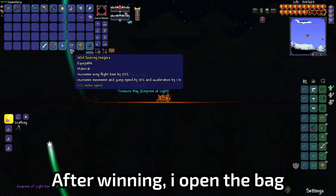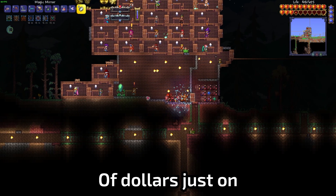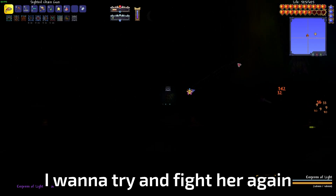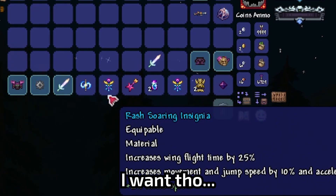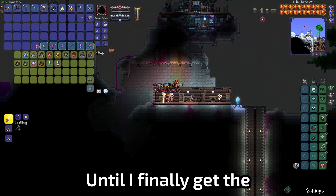After winning, I open the treasure bag like every other boss fight and don't get what I need — the Empress Wings. So I'm forced to spend hundreds of thousands of dollars on treasure bags. I decide that while I still have my buffs, I want to try to fight her again, and I win first try. I still don't get the Empress Wings, so I reach for my wallet and buy more treasure bags until I finally get them.